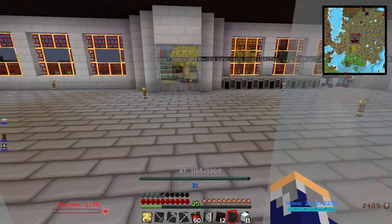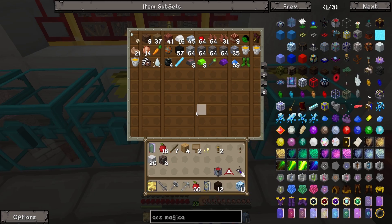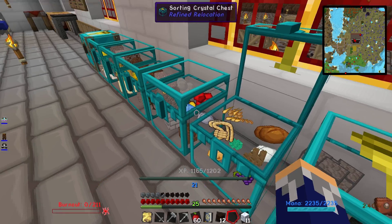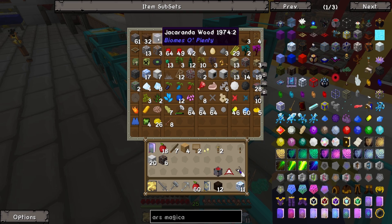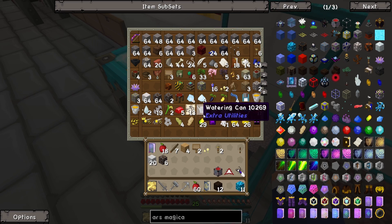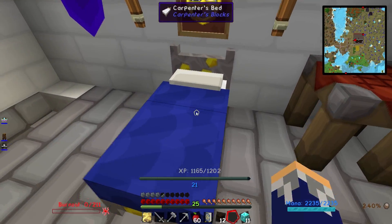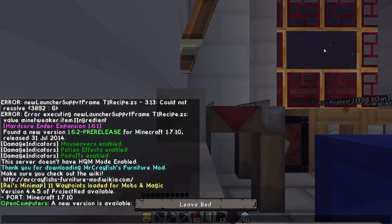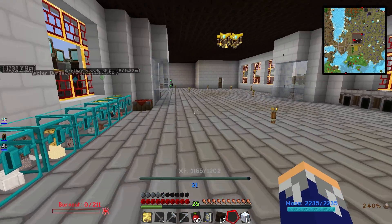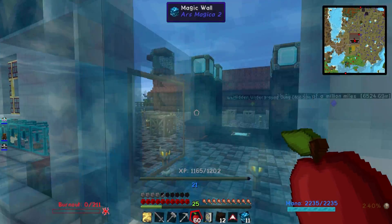Yeah, that's definitely not enough witchwood. Let's see if I've got any more hanging around. I can already see there's more I can go and harvest from the source, but I'd rather not have to if I don't need to. But it looks like I need to. Yeah, still not organized at all — that'll probably be the next thing I'll work on, off camera. I noticed it was night. Alright, let's go and get some witchwood.